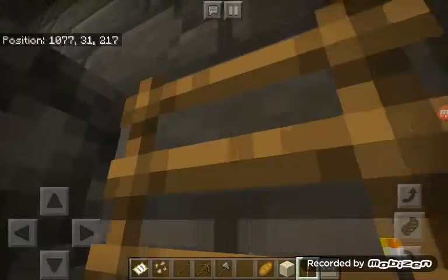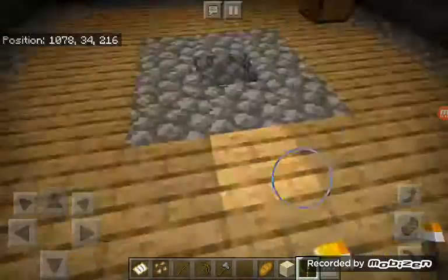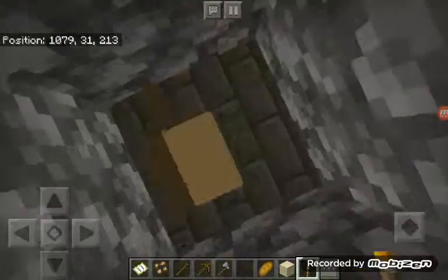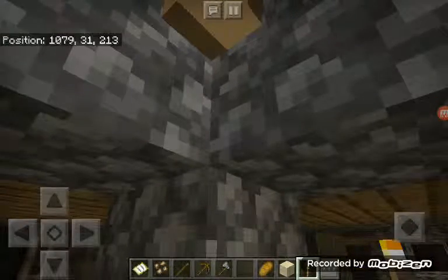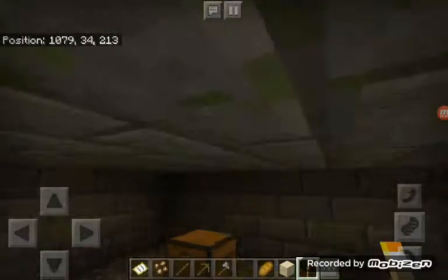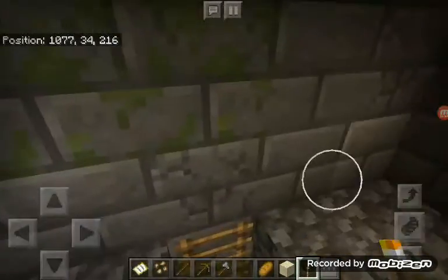A floating torch. It's literally a floating torch. Look, it's floating. There's no barrier blocks. How is this possible? It's weird, isn't it?